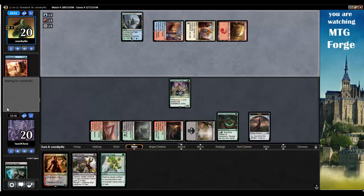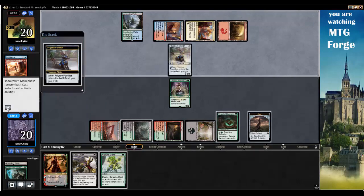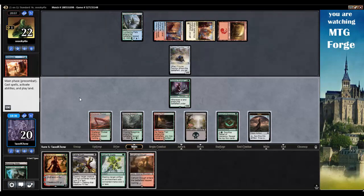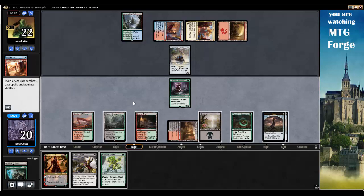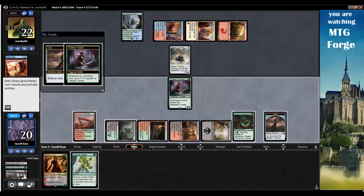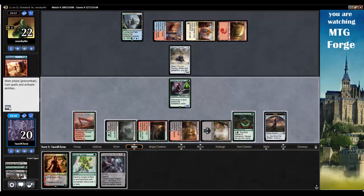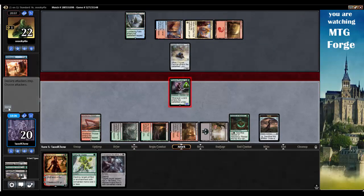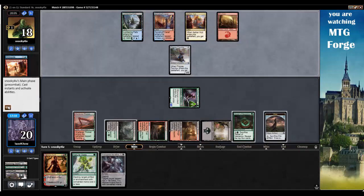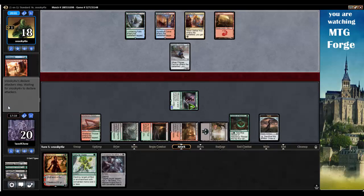Do they have it? Filigree Familiar — give me two life, sure. Let's go Canyon Slough and just play that. Yeah, let's pay one for Fatal Push and destroy that. Crack a clue, draw a card and get a counter. Transgress the Mind — okay. Let's just swing. Starting to put some pressure on my opponent. At least they're on a clock now. Next turn they can go in for two. I'll take the two from Filigree Familiar.